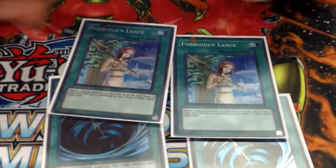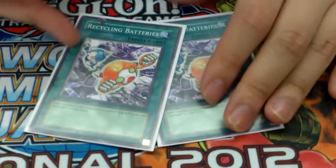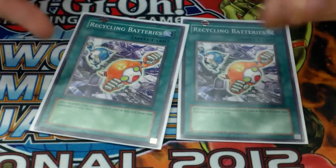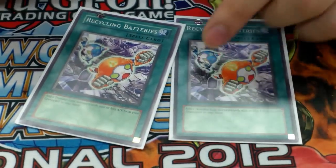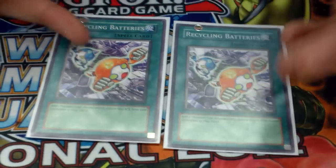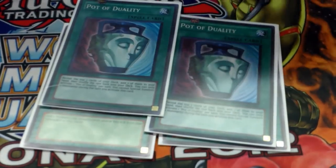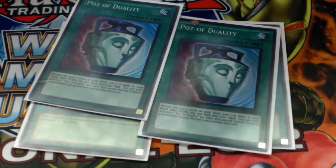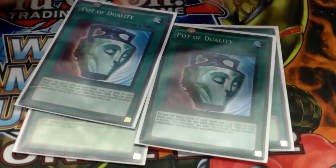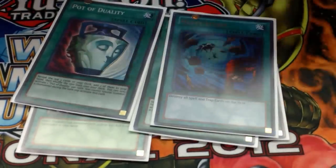For spells: two MSTs — I don't run three because two is enough. Two Lances, I sided the third one. Two Recycling Batteries — only two because it gets really cloggy, so two is the perfect number. One's not enough, two is like Salvage. Two Duality because you want Thunder Sea Horse, and Duality lets you dig into your deck and thin it a lot.